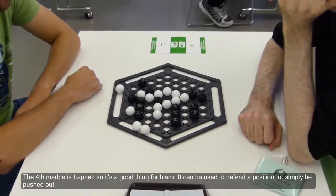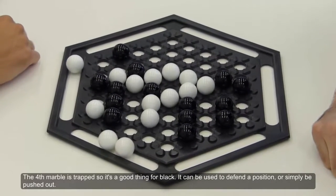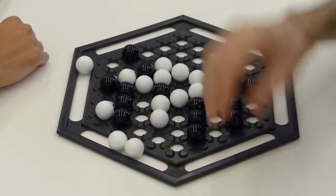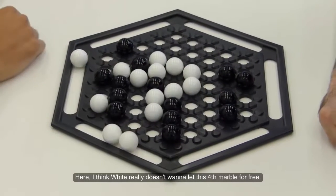The first marble is trapped so it's a good thing for Black. It can be used to defend the position or simply be pushed out. I think White really doesn't want to let this fourth marble go for free.